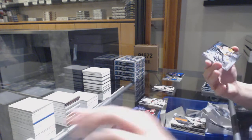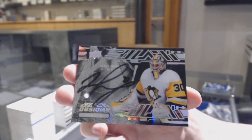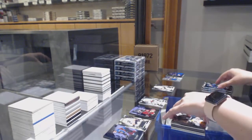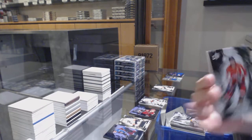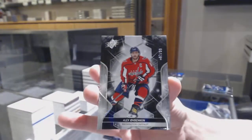We've got an Obsidian Scripps, not numbered, of Matt Murray. We've got a base numbered 87 of 99 for the number seven spot — Alex Ovechkin.